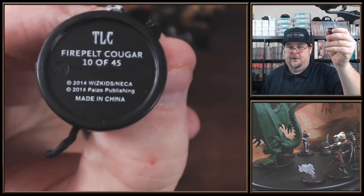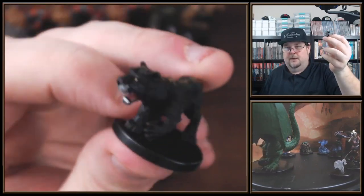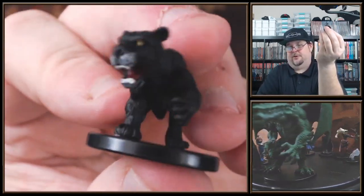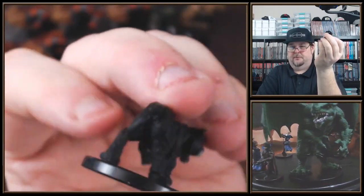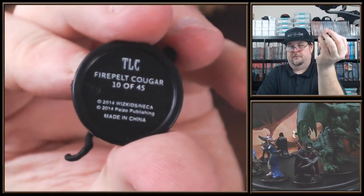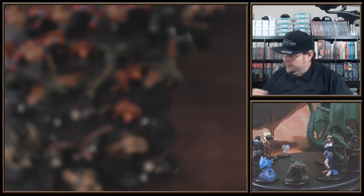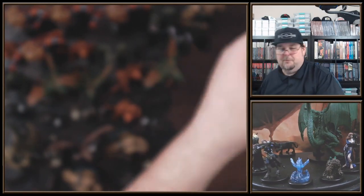Here's the Firepelt Cougar, 10 of 45 — this is also common. There's not a lot of cat minis. You could use these for just regular cats, you know, if you have a town encounter or something like that. If you've got something set up for a town with houses and buildings, these would be cool to kind of place around. Firepelt Cougar, 10 of 12. I hope I get three or four of those — that will be super nice.